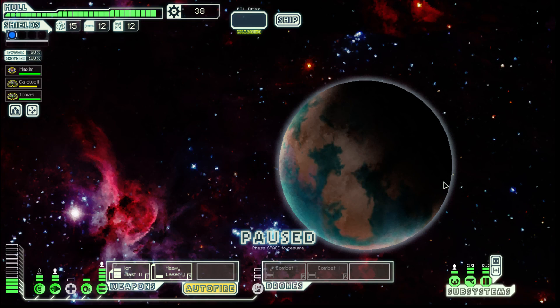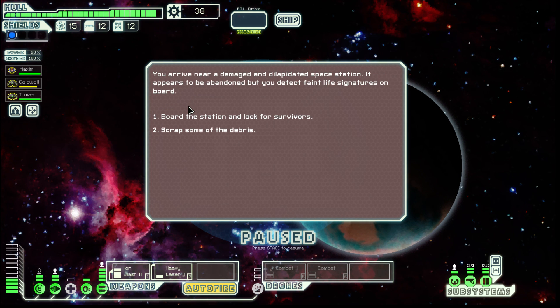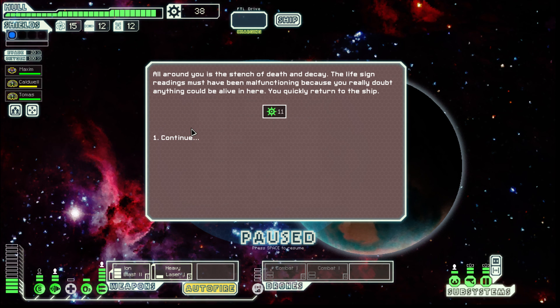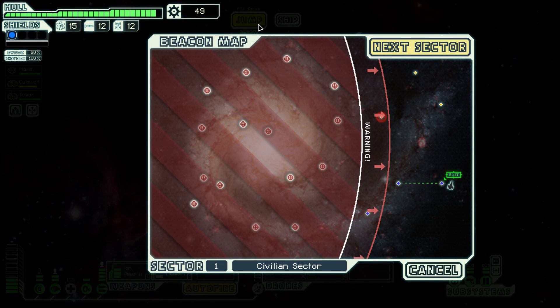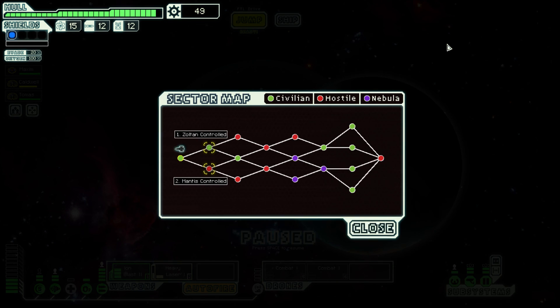We arrive near a damaged, dilapidated space station — apparently abandoned, but with faint life signatures on board. Occasionally when you board a station looking for survivors you can pick up new crew members, which is the most phenomenal thing. But it can also be bad and you can lose a crew member. We're going to risk it! Nothing — just some scrap. Some scrap is better than actually losing a person, so that's fine.